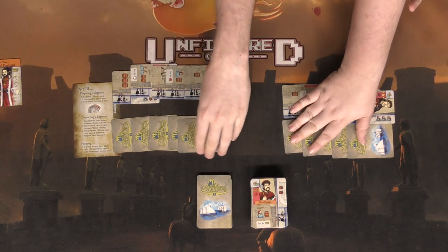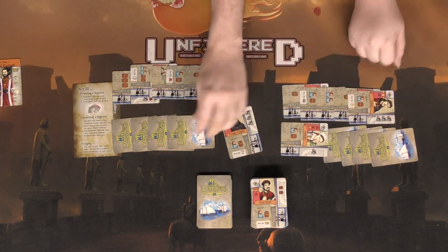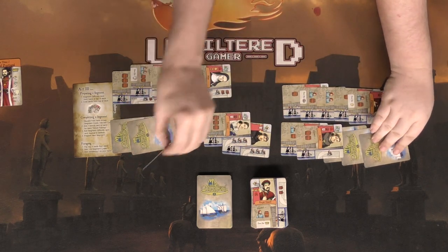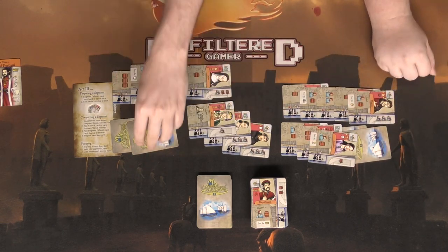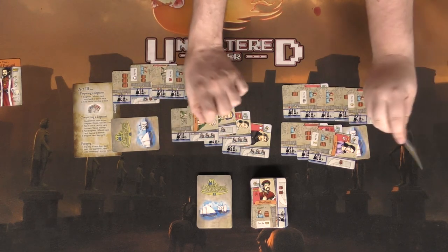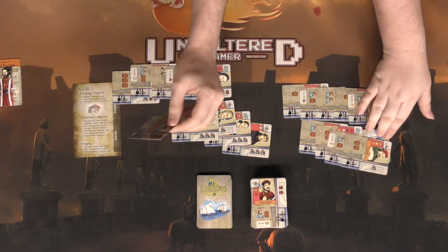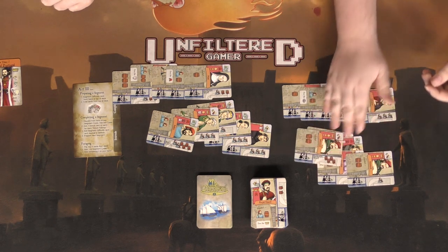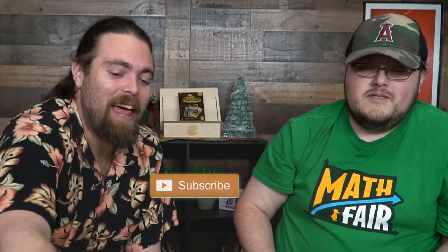Grant also has twelve points showing. Now it all comes down to the journal cards — revealed dramatically one at a time: three, three, three, three, two, two, three, three, three, two... Grant wins by one point, but with more cards in hand they might be about equal. Well done — that is the game!